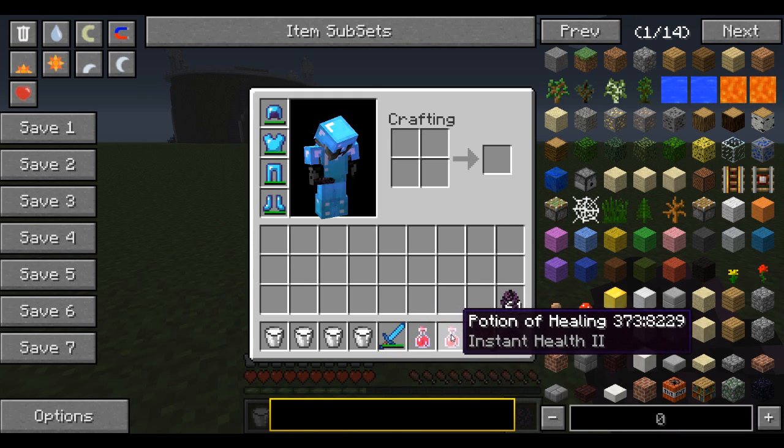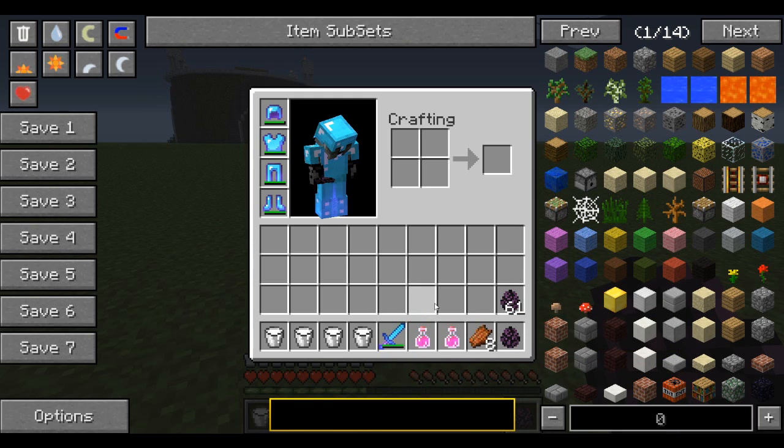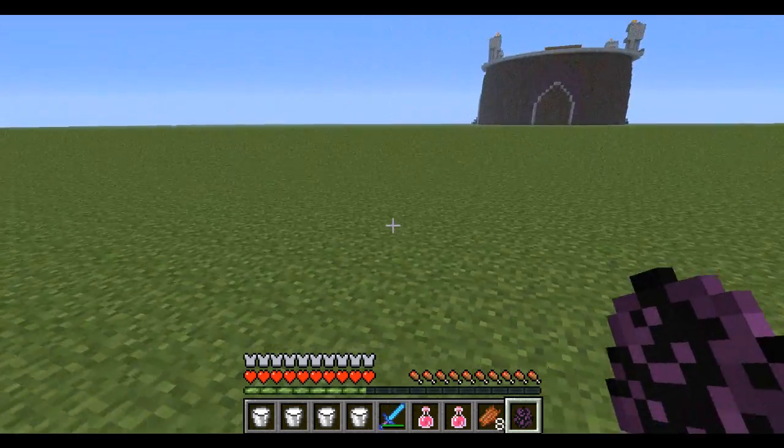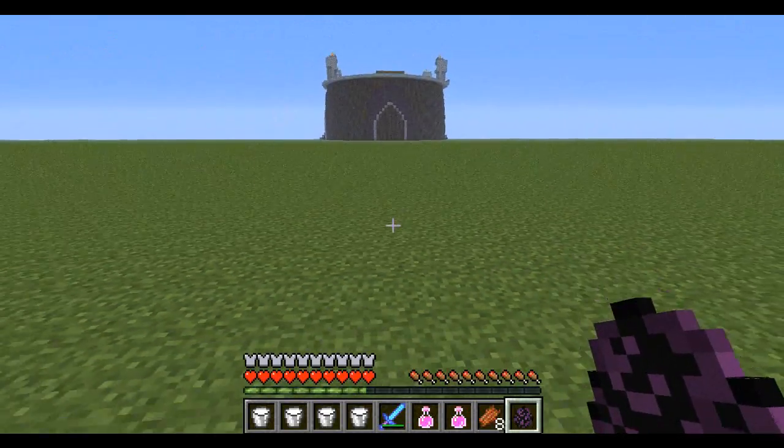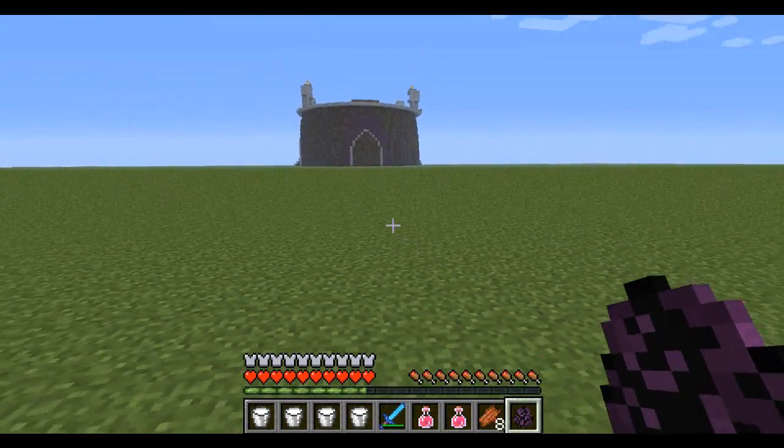And also 2 potions of healing with instant health. They're not splash potions this time, guys, so I will actually have to stop and heal myself. I'll see how that goes. I also wanted to switch up the food — trying to make it creative every time, a little bit different. I have Rotten Flesh, 8 of it. We'll see what happens with that. We are going to be fighting 1 mutant Enderman in round 1, and every round we will add 1 more. So how many do you think I can kill at one time? Leave it in the comments, guys. And we will get it started right now.